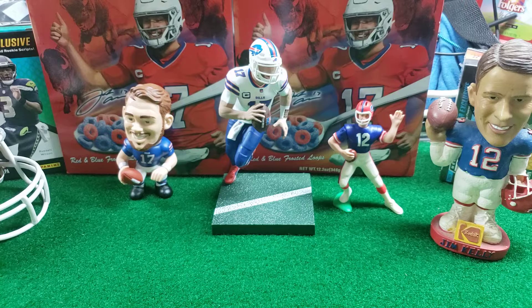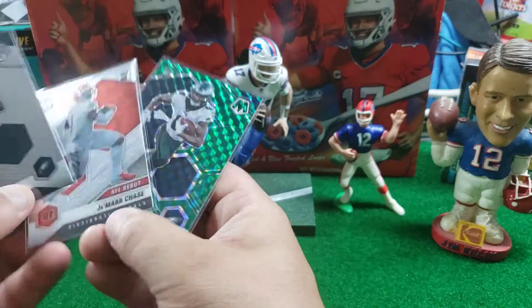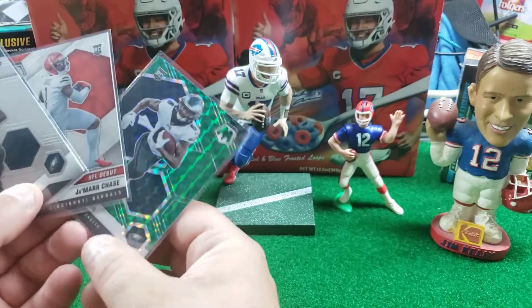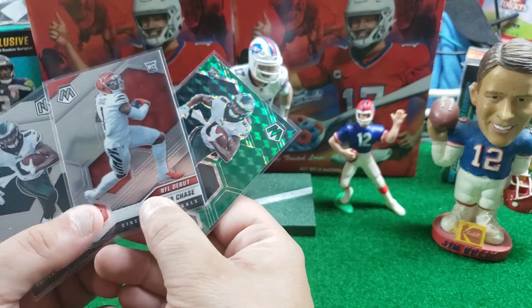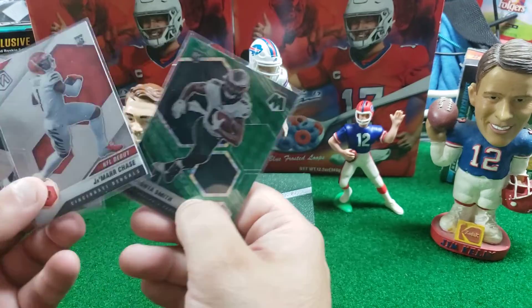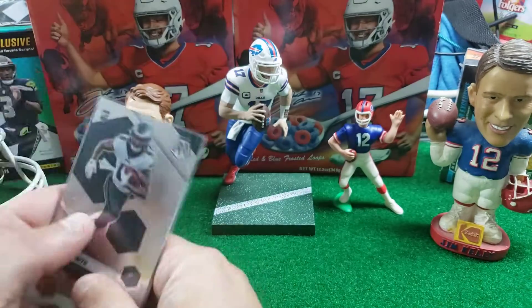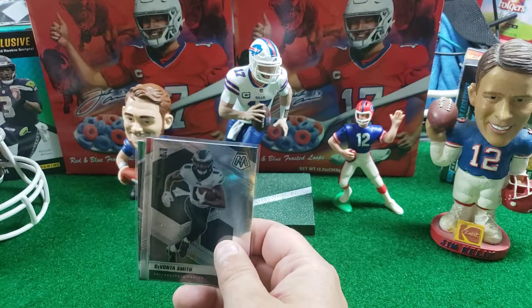So what's our best stuff in there? Probably the two DeVonta Smiths and probably these three cards. I would say — was there anything else? Maybe the Derek Carr. Did we get a rookie QB? This Terrence is kind of nice, but no. Well, that was the first one I ripped in a while.